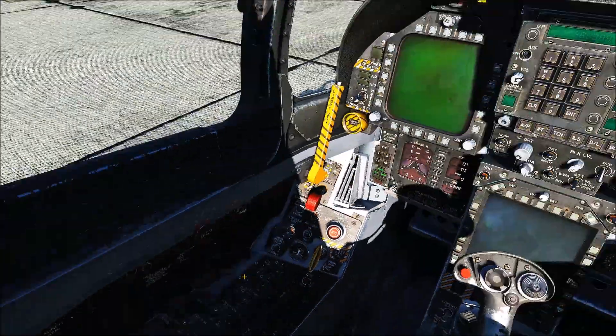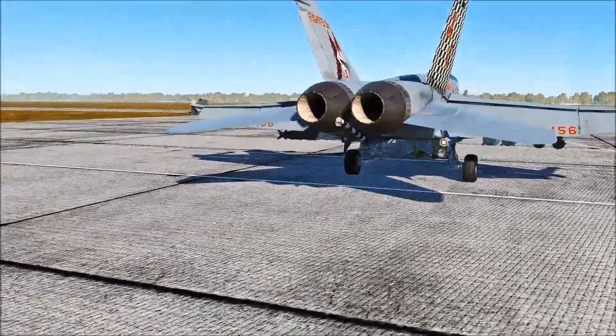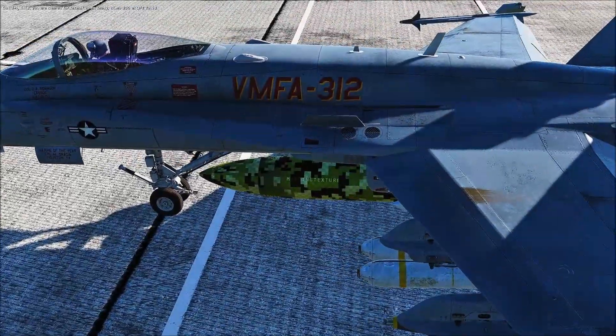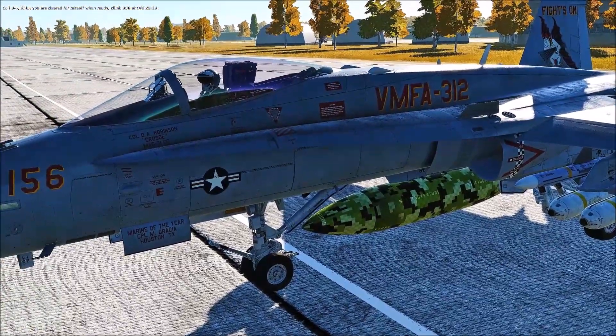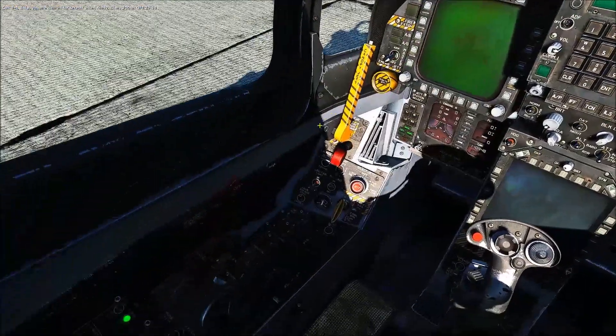We can hear it starting up. That missing texture on the fuel tank will be fixed later on in the development of the Hornet with this skin. APU started — you can see the green light.